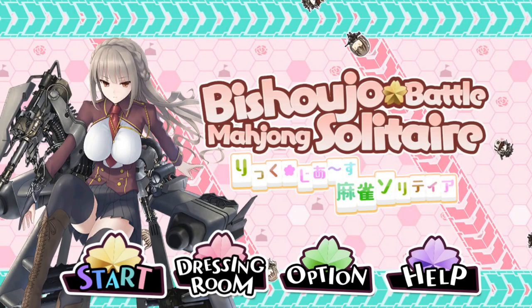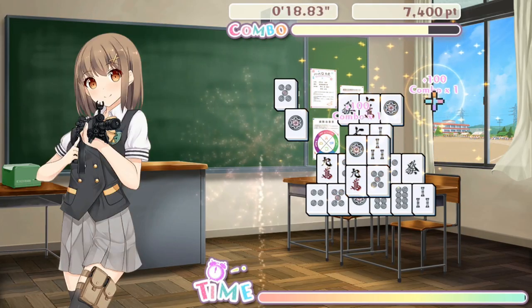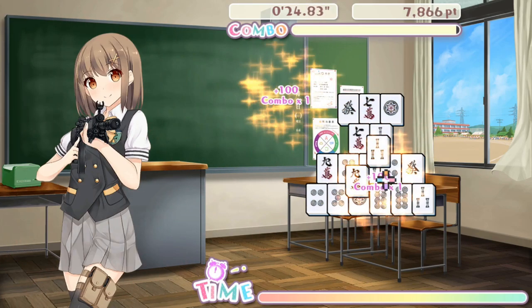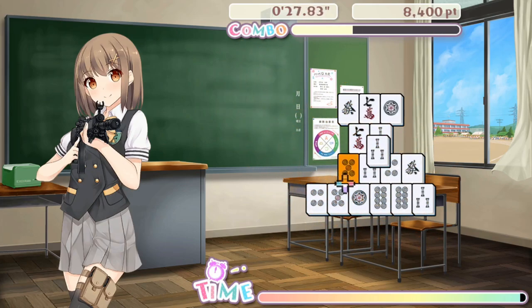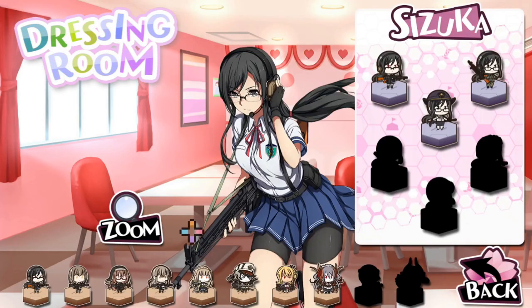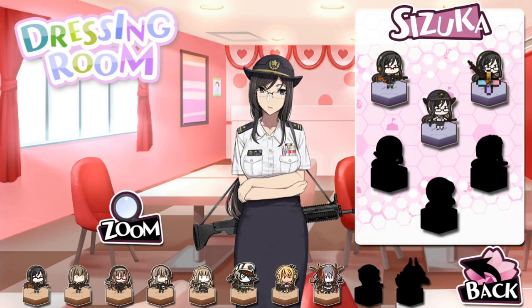The first game, Mahjong Solitaire, is the oldest of the two, and takes the classic game of Mahjong and introduces a slight twist. As the player, you'll need to match two of the same tile to remove them from the board. However, you can't select a tile that sits between two others or under another tile. This creates a sort of strategy scenario where you need to think a few steps ahead, because removing the wrong tiles may leave you with no legal moves and force a restart. There's also a combo system for faster moves and an overall timer you can extend by removing tiles. Each stage consists of three rounds, and clearing each stage unlocks new costumes for the various girls in the game. The costumes get a little more spicy as you unlock them, but the game's rated Pegi 12 here in the UK, so there's no actual nudity whatsoever.